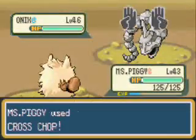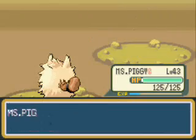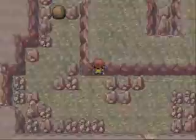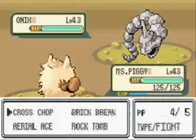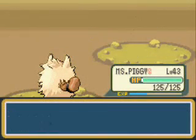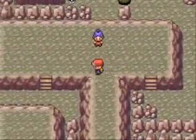Here's an Onix, level 46, and I can just cross-chop it. I even get a crit, which I don't even think was necessary, but 706 experience isn't too bad. And of course, here's another wild Onix. Let's cross-chop this thing, because Repel only blocks Pokemon that have a lower level than your lead Pokemon, I believe. Anyway, here's a trainer.